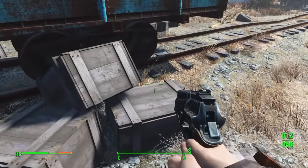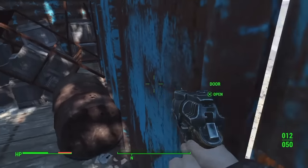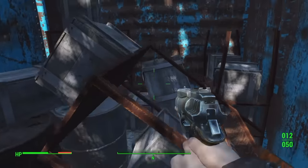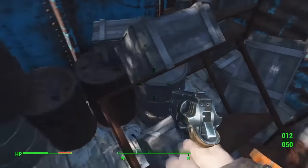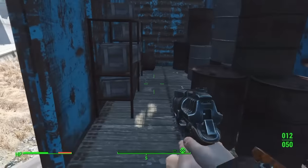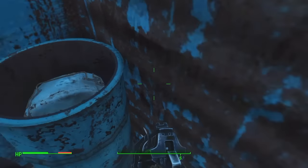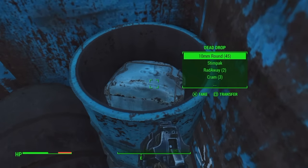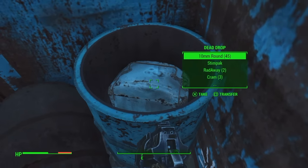Always take a lantern — never know what junk is going to be good in the future. All right, then you just go inside. We're looking for a blue barrel, and it's going to be on the other side of the train car. And there you go — just look inside that and you'll find the dead drop. Just take all the stuff out of there.